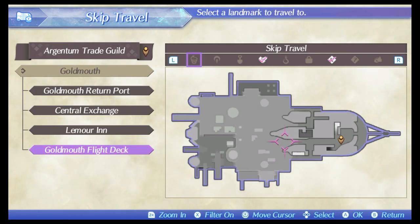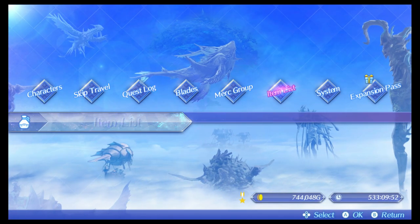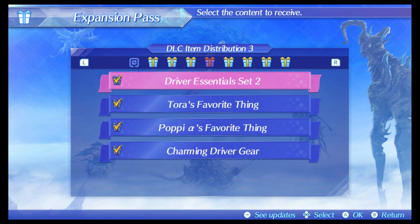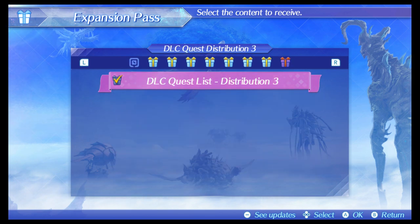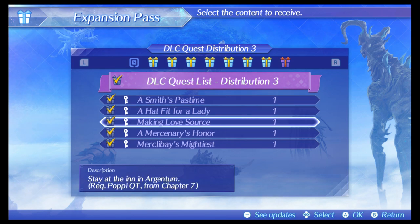In order to make this item, you need to have the expansion pass. It is part of the DLC quest distribution 3. It's called the Making Love Source. Stay at the end in Argentum and it'll be a quest that Poppy requests and you just do it.